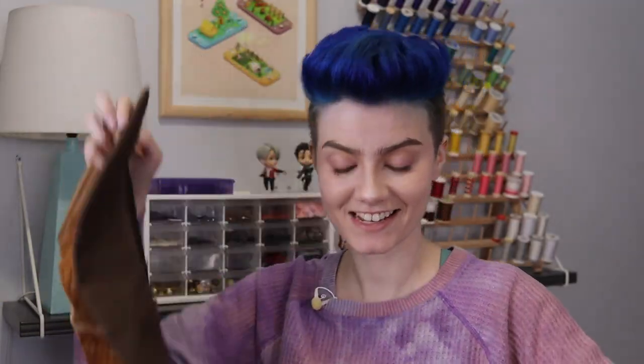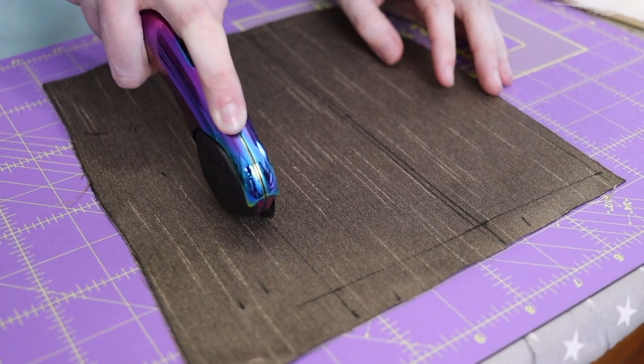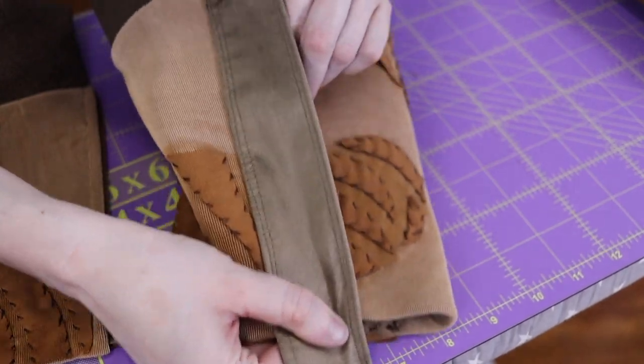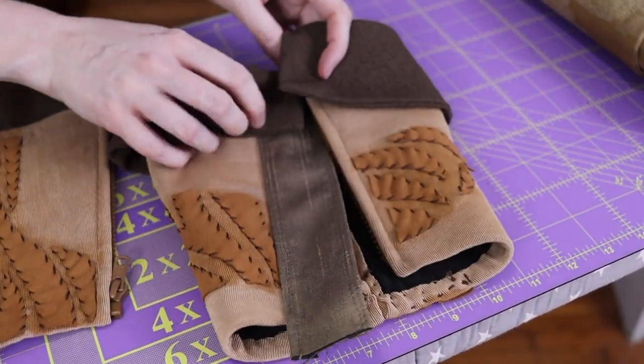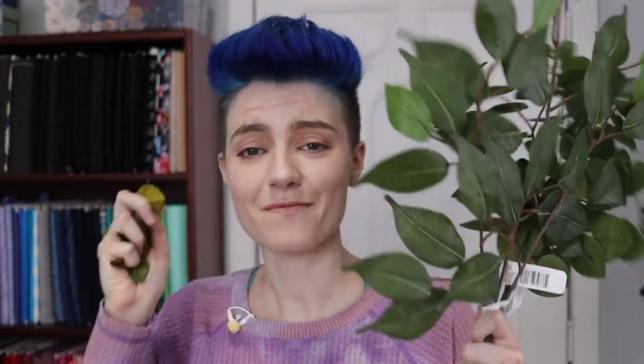Did I spend an entire day just hand sewing yesterday? Yes. They're looking cute but I've got to find a way to cover the big front zipper with something. So great news — I completely panicked, and now what I'm doing is hand sewing on some foliage. I'm hoping that just sticking on some of these will enhance the forest gremlin vibe.